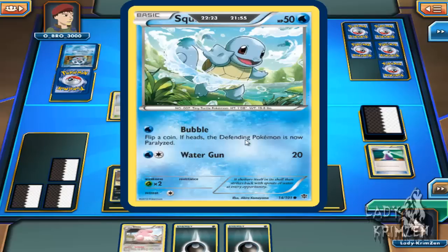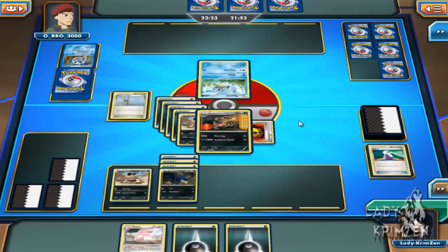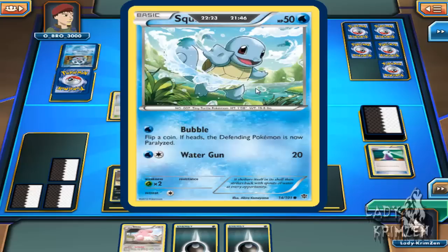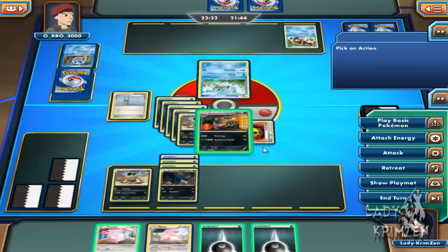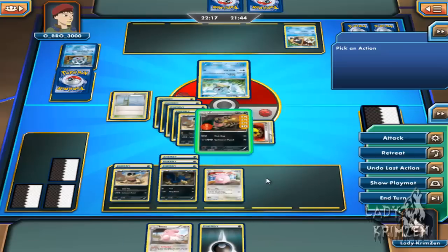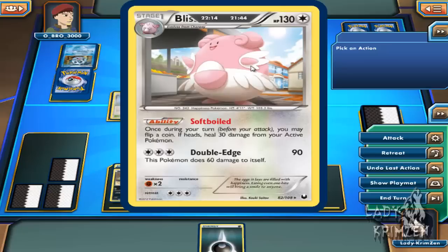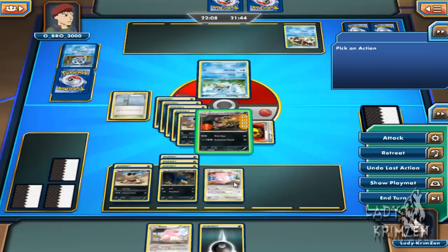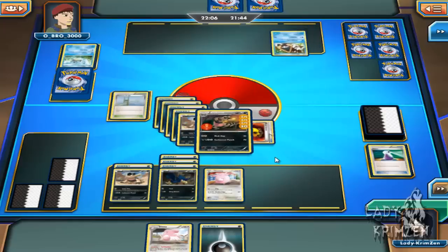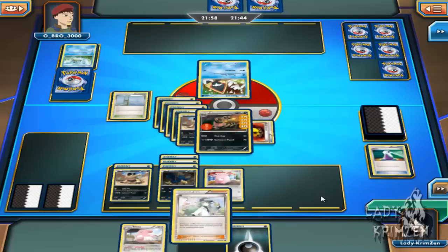Or he could have put down another energy card and gone straight for Water Gun. He's putting a Snorlax down on his bench — it's got 60 health. Both that and Gyarados with 50 health will go down in one shot to Corkscrew Punch. I just got my Chansey, which is excellent. So I can start building up support from my bench. Blissey has the Soft Boil ability — once per turn, I can use it to heal my active Pokemon by 30 health if I flip heads. I just drew N, so I can use Blissey then use N.